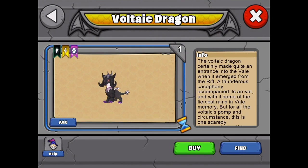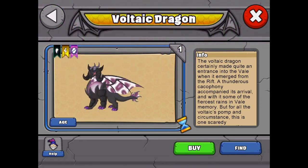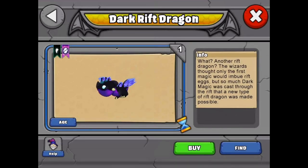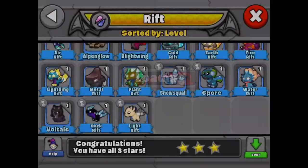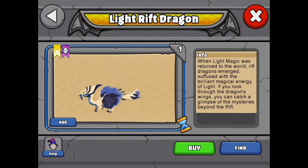And last is the Voltaic dragon — I don't know if I pronounced that properly, but there's the Voltaic dragon, another awesome looking dragon. And then of course the dark rift dragon, which was already here, but it did change for this event — they added the rift effects. And the light rift dragon also got the rift effects added to it as well.